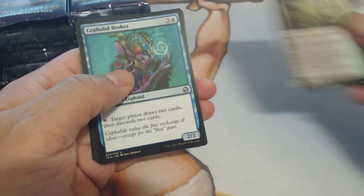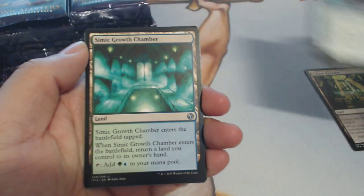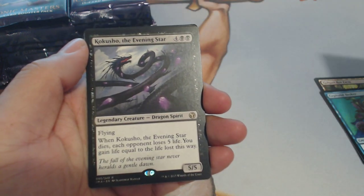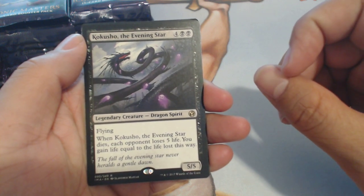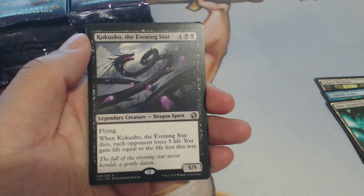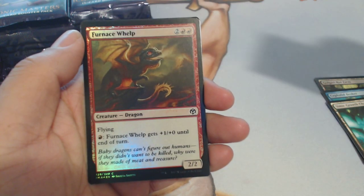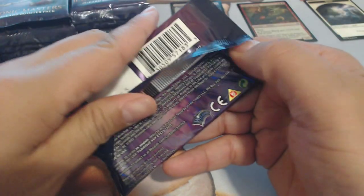We got a Rot Farm, Cephalid Broker, Simic Growth Chamber, and the first rare is Kakusho the Evening Star. This is the best out of the Kamigawa dragons right now, sitting at $8.21. The foil is a Furnace Whelp and a Spirit token. Not a bad start.